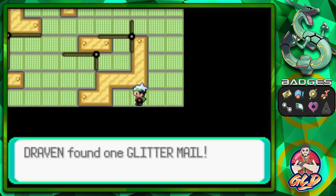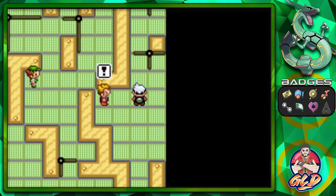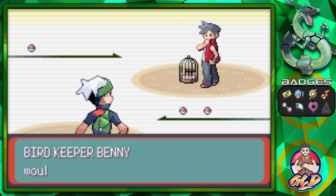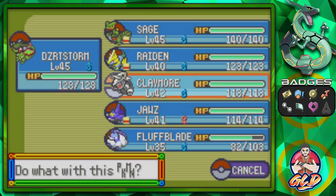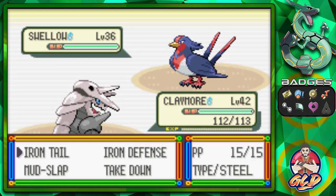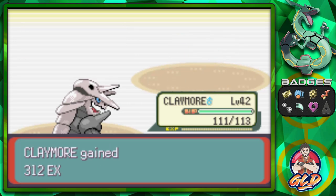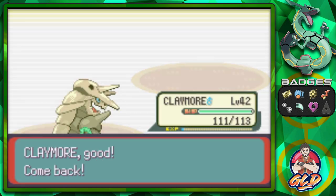We get a Glitter Mail — I don't really see the benefit of mail here; wish they'd give us TMs instead. Next up is a bird trainer, and I can see a theme forming. Let's go with Claymore. He'll take a hit but with his defense it'll be fine. Seriously though, Claymore needs to learn some Rock-type moves. Iron Tail should be super effective against Flying-types. There's a Pelliper next, so let's switch to Raiden — the only Pokémon that can take it out in one shot.